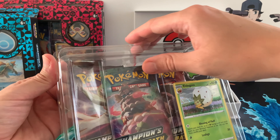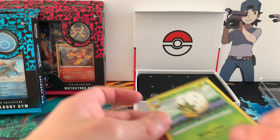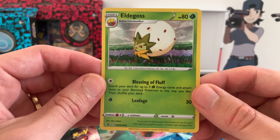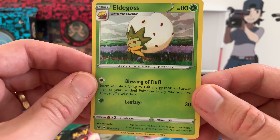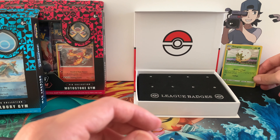Champion's Path! As Eldegoss falls out — here is the promo Eldegoss. That looks absolutely stunning. I really like Eldegoss. Let's put you in the back.